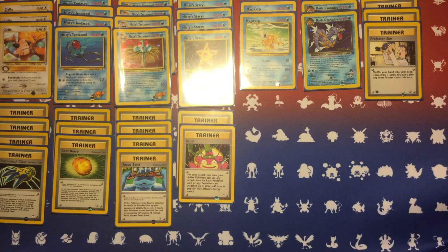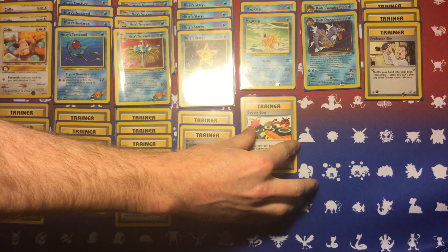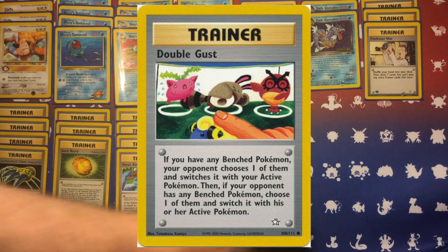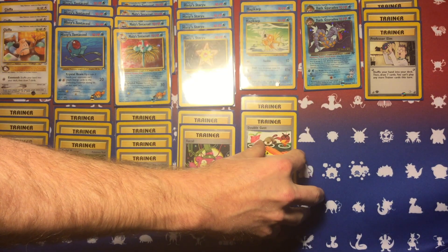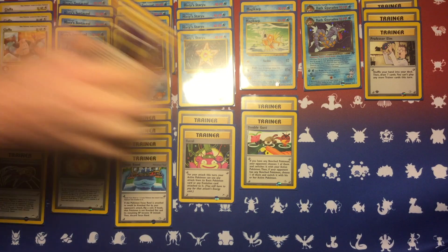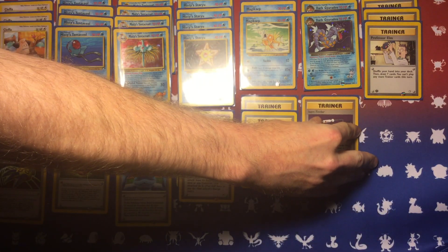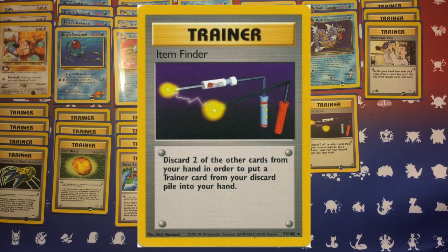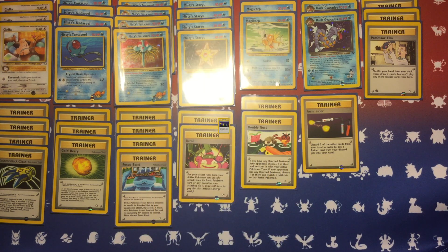Recall is another very niche card — if you've been watching this channel a while you know that I love comboing it with Gyarados and Dark Gyarados, where you can get off a surprise Flail from Magikarp every now and then and really stack a chunk of damage on your opponent. And it goes without saying that Double Gust combos well with any card that has free retreat, but also with a Pokemon power that is moving from your active to your bench, so you can really move your Pokemon around however you want with combinations of all these factors.